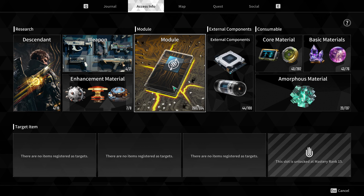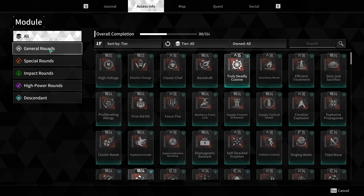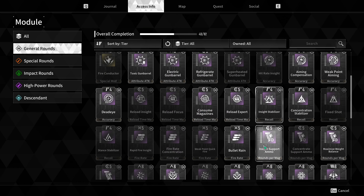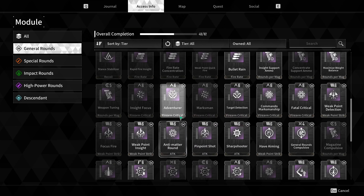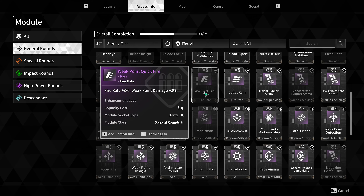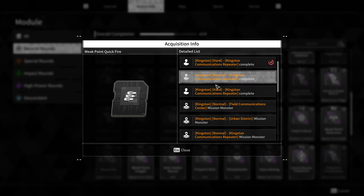So for example, in terms of modules, they list every module that you can get. And if you're looking for a specific one, you can go into, say you want to look for a specific module that is tethered towards general rounds. So if you go to general rounds, it brings up all the general rounds modules. The ones that are lit up are ones that I have unlocked before, but there are some that I have not yet unlocked. So if you click on them — I'm playing on PC so if I press F — it brings up acquisition info for this weak point quickfire, and it will bring up all of the missions and areas where these items will drop.